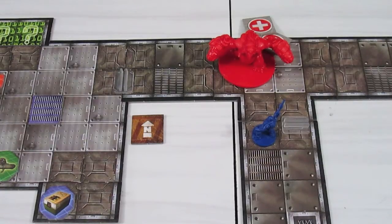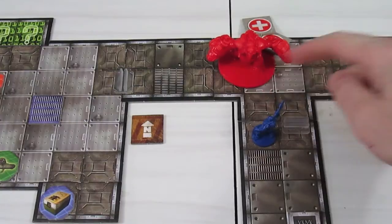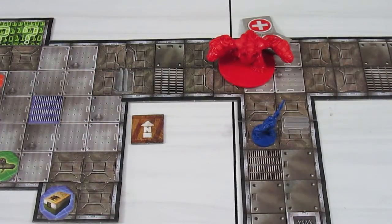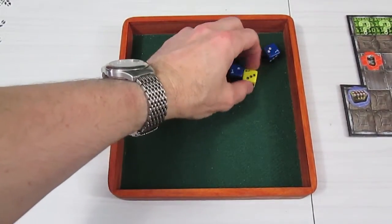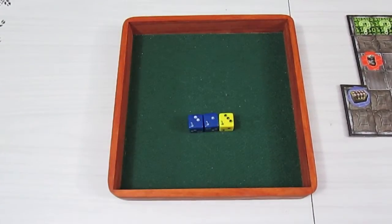Our marine missed the badly damaged Mancubus but still has two movement left, so he goes around the corner. It's the demon player's turn. The demon player grabs a doom card - that's a total of eight cards now. After reviewing his cards, he decides not to play any but moves the Mancubus and attacks.